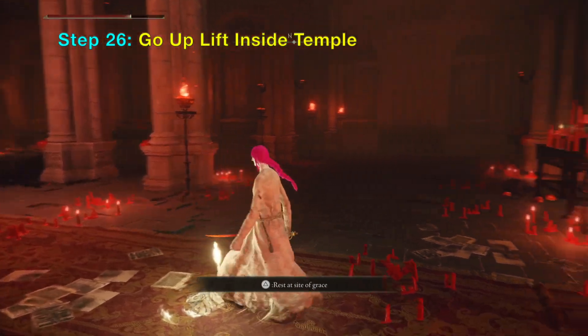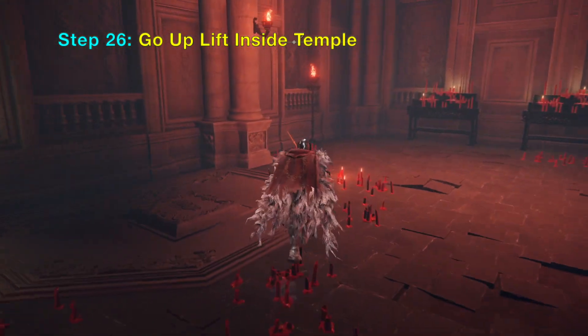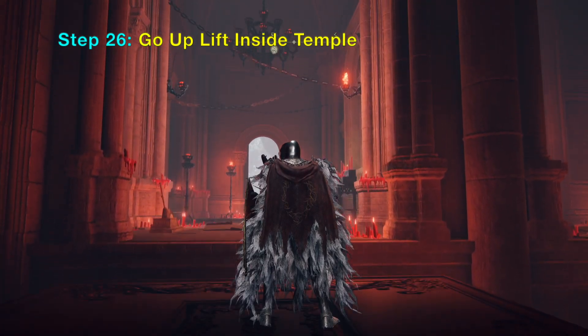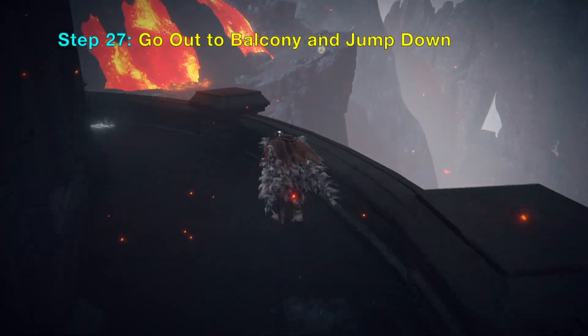To go to the next step you want to go to the right to a hidden lift. Step on it and you should be able to go up. Next you want to go outside on the balcony and then jump down to the lava area.